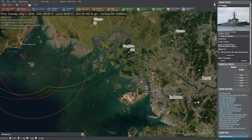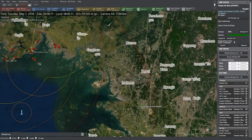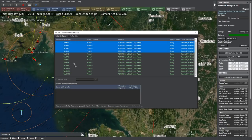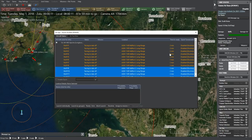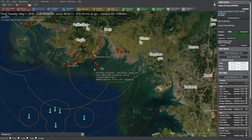Meanwhile, we're also going to set up some helicopter strikes. We're going to launch the Apaches in groups of four — three groups total. It's going to take two minutes to get them all off. This squadron of 12 AH-64 Apache Longbows are all going to get up in the air here shortly.